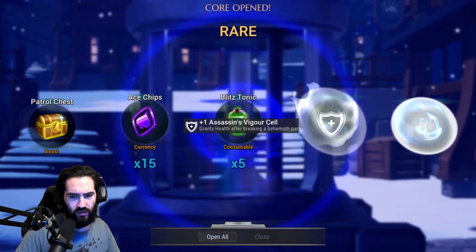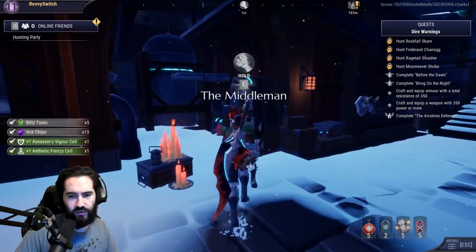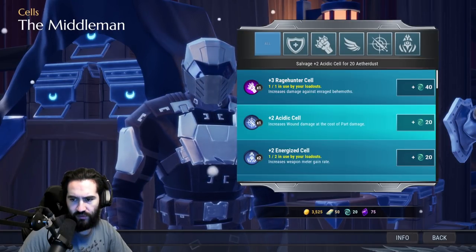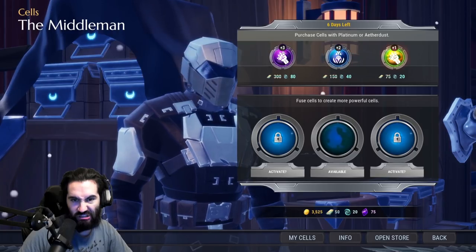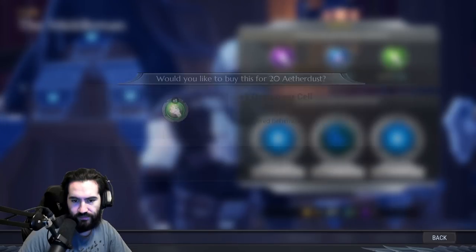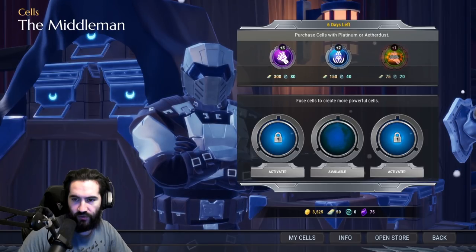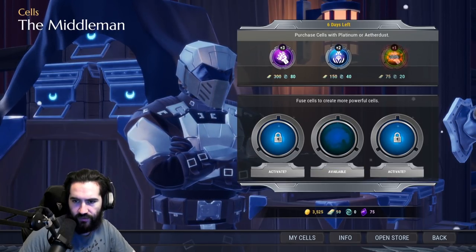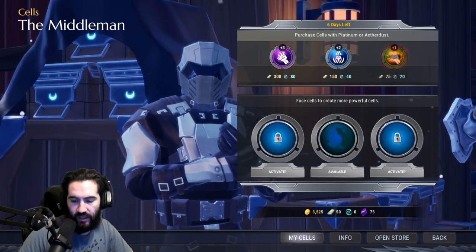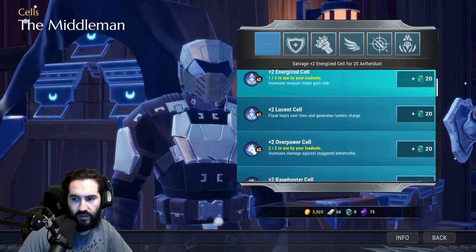Nothing good from the core — looks like dust to me. I think the new week just started for the middleman so we'll go to my cells. Let's see: deconstruction, etheric attunement, and plus one overpower. I want that overpower, I'm just going to grab it right now. I like the etheric attunement — be nice to have for the future. The plus three decon I'll be able to get eventually anyway, so decon is going to be last. I'll go down to my cells, all the way to the greens.